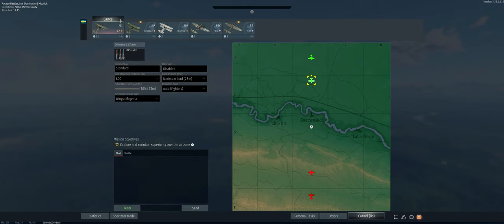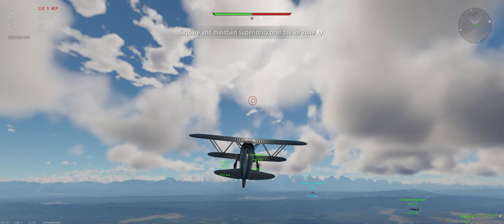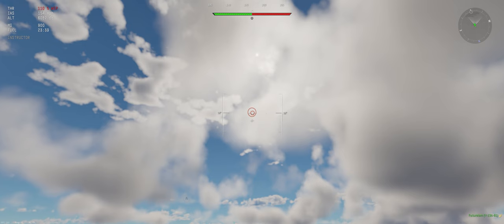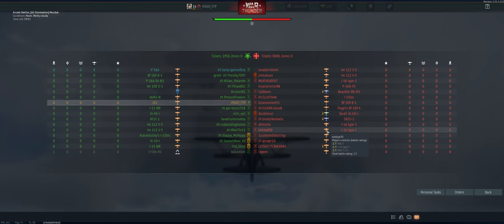All right, so we have an Air Dom. We've got our stealth ammo, 800-meter targeting distance, and minimum fuel load. We did just receive the engine injection — should help a lot on this. Going to climb a little bit off-center here at 30 degrees with our weapon on to start, and see who we're up against.